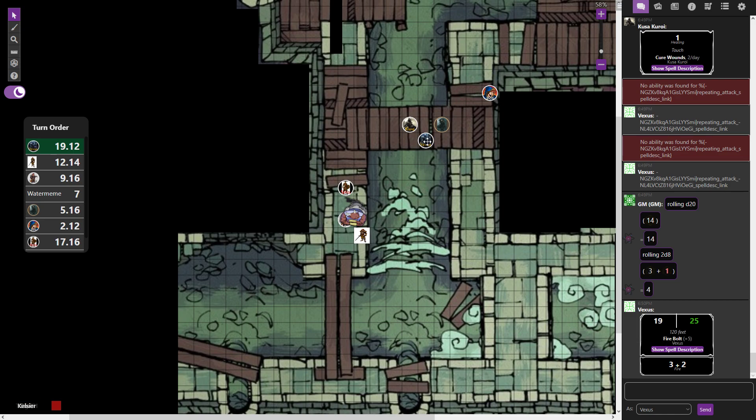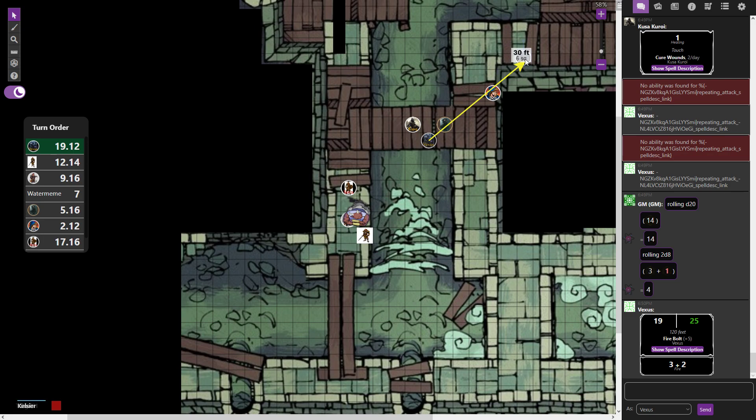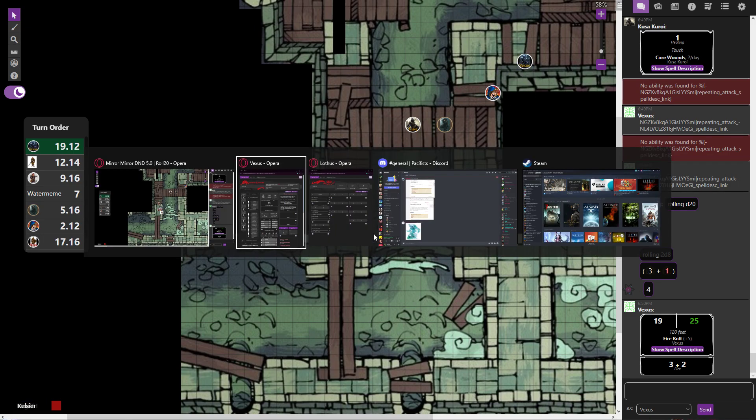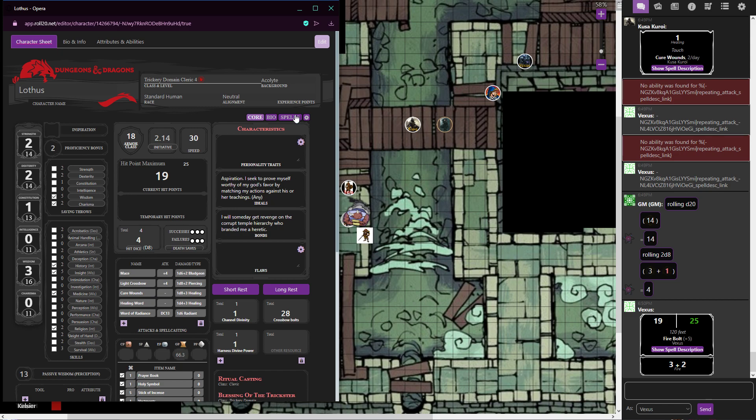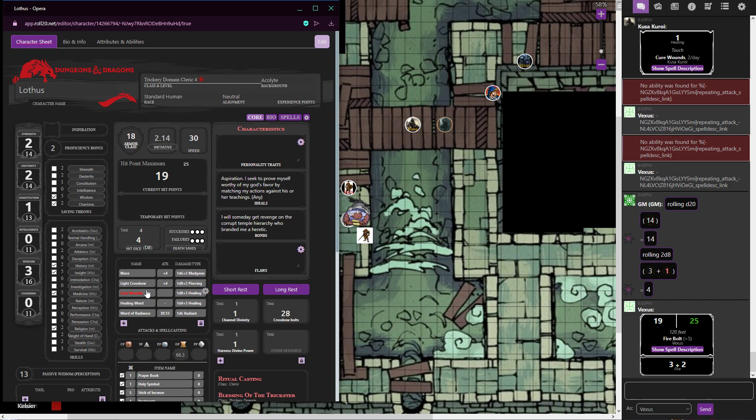Vexus casts Fire Bolt again for three to five damage. Lotus has limited strength but considers attacking or healing. Players debate who is low on HP — Lotus decides to attack the elemental with a mace and cast Healing Word as a bonus action on Kusa for six HP. A player says they'll drown if the elemental isn't killed soon.